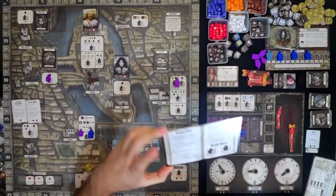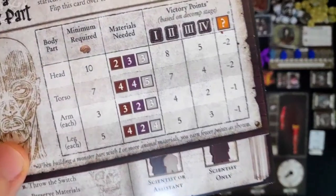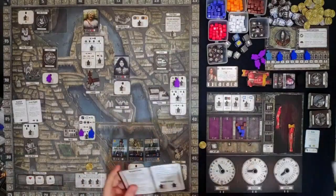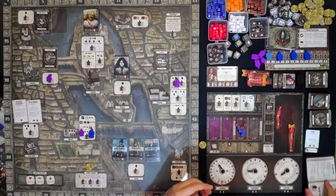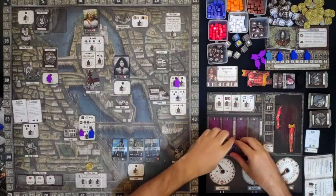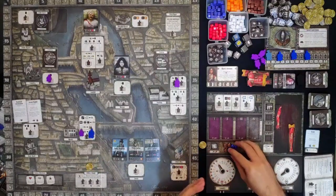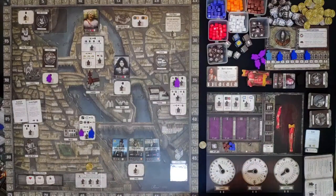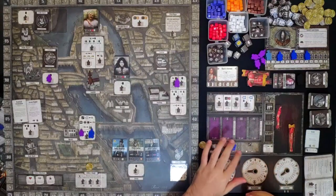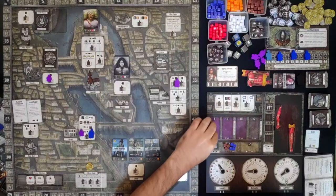That ends our turn — let's go to the lab phase. We can build a monster part, but we realize we sold all of our bones so we can't start one. We're not going to throw the switch. We're going to preserve all of these materials because we want to sell them — but once you preserve a material, you cannot use it in building a monster anymore; the only thing you can use it for is selling it in the market. We preserved the materials. We can only have a maximum of 9 — we have 7 here.